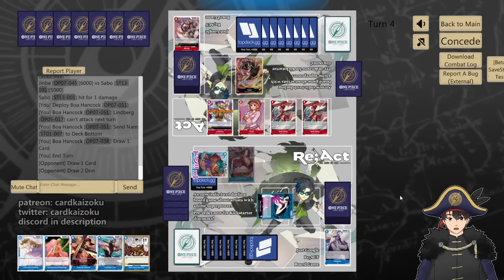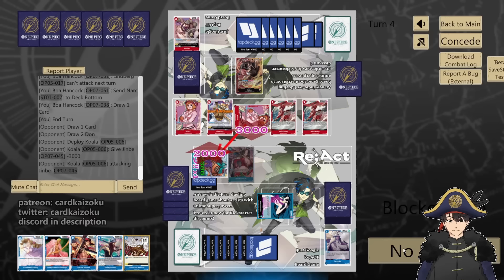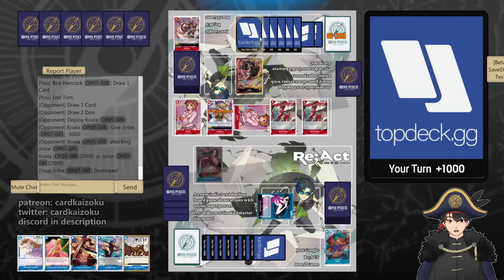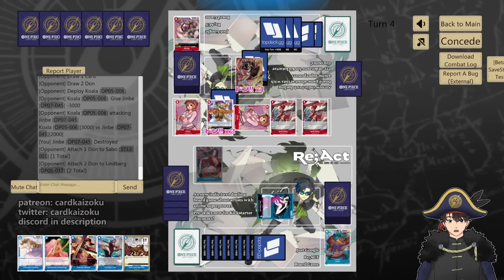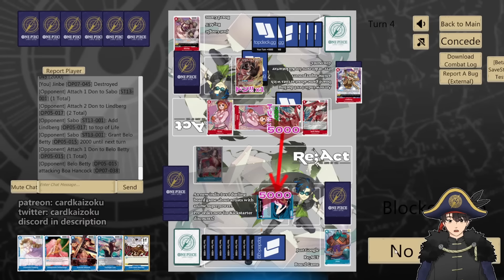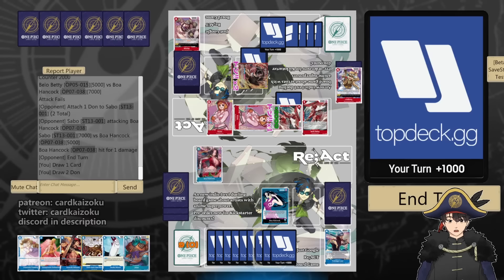What can they play? Another Koala, but Lindbergh cannot attack. Koala can attack though. He's at 2k, not worth saving. We can still put Lindbergh back on top with leader ability — that's 2 don, then they'll have 4 don left over. I'm at 9 so I can Mihawk it next turn. 2 don on Lindbergh, don leader to activate leader ability, 3 don left over. They just attack us for 9. Do I need to get rid of these Koalas? It might become an issue. They can make Betty an attacker. Eddie 5, counter 2. Leader 7, we take. Pass.